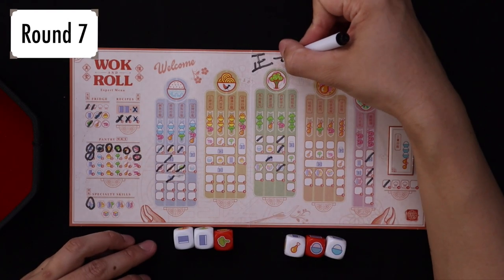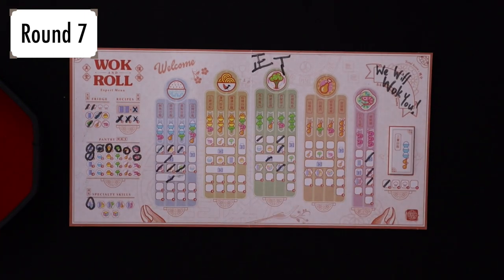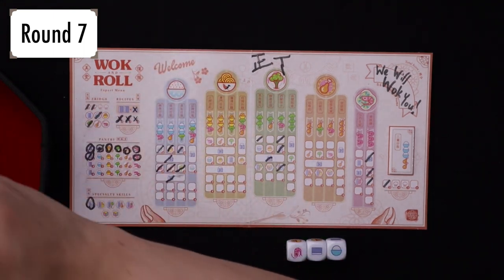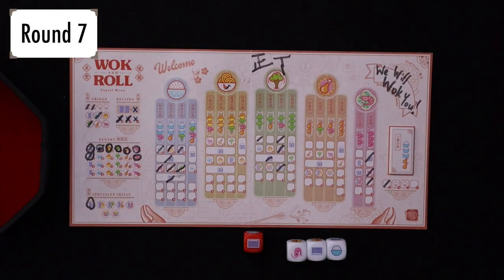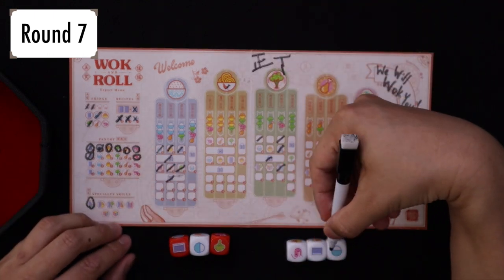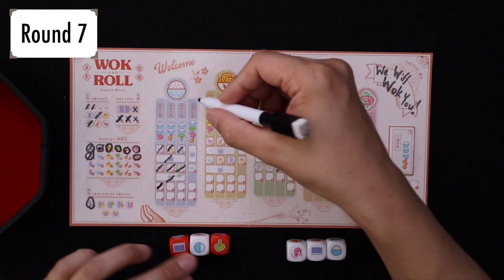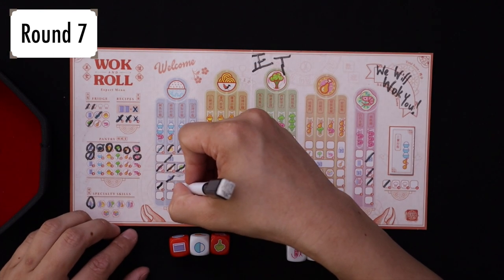Give me rice, people — I need my carbs. So rice, rice, shrimp, rice, rice, shrimp — that's our first three. Rice, rice, broccoli — that's another three. Now we are on round eight.